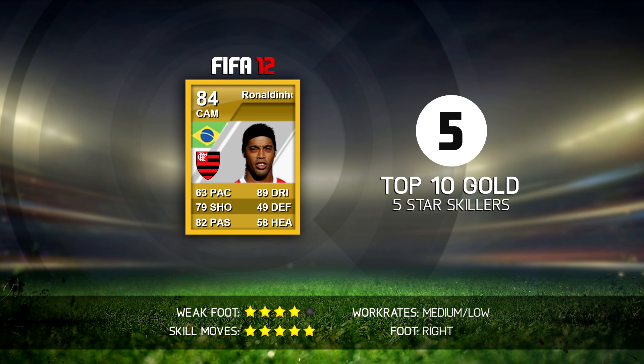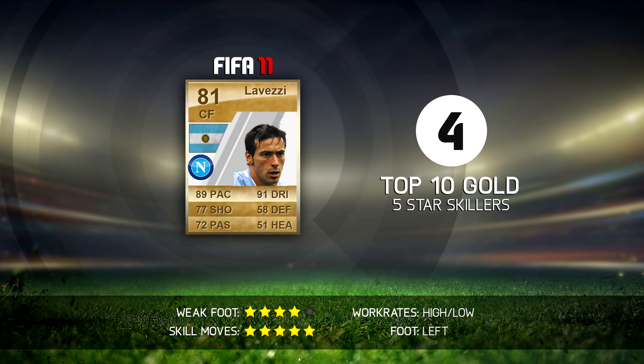He's definitely my number 5. Moving on to number 4 — that is Lavezzi in FIFA 11. I swear, this man was absolutely insane on FIFA 11, and he even had his second in-form card on FIFA 11 as well — he was absolutely godlike. He will also be in my top 10 in-form 5-star skillers, which will be up tomorrow. You could play him as a center forward and he even had 5-star skill moves, even though he was only 81 rated. He is by far way better than his FIFA 14, FIFA 13, and FIFA 12 cards, mainly because of his center forward position — so you could use him as a striker. You missed out big time if you didn't play FIFA 11 Ultimate Team.